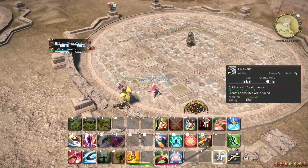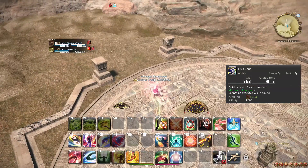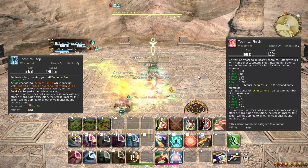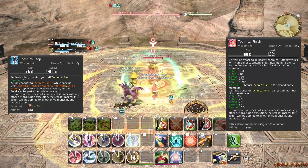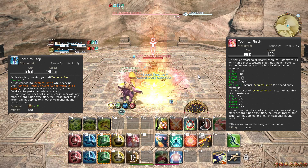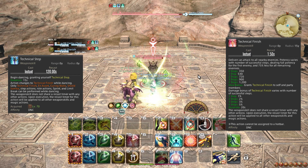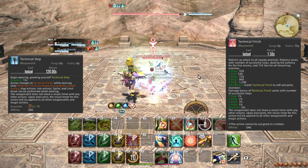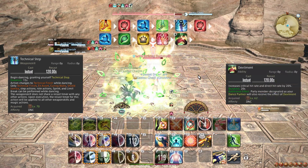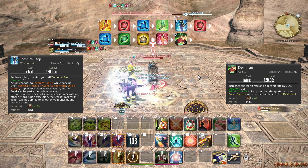At level 68, Arnavang is upgraded to hold an extra charge, though this does not really change your rotation. At level 70, you learn the weapon skill Technical Step, which is similar to Standard Step but takes 4 steps to finish instead of just 2. Technical Step should be used as often as possible, both for the damage bonus it provides for your entire raid, but also because of the significant damage it does. Try to weave Devilment right after Technical Finish, since these two actions have the same cooldown and can always be paired together.